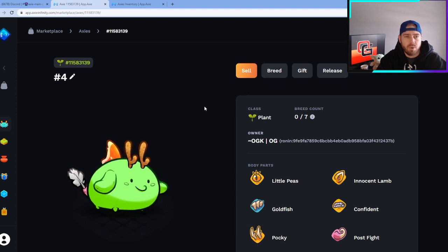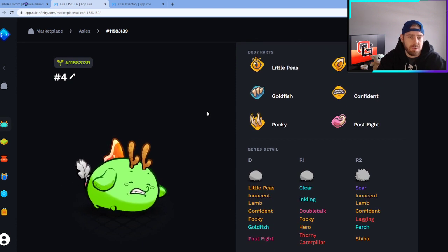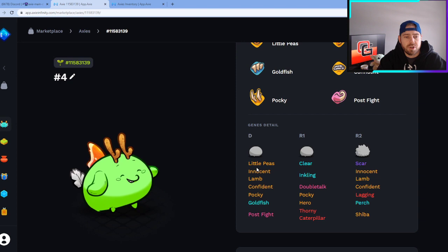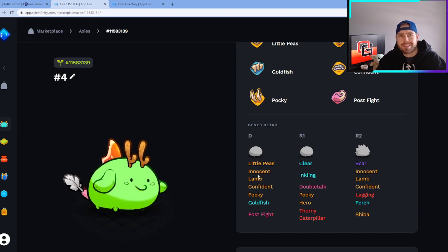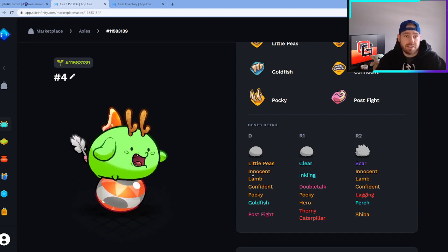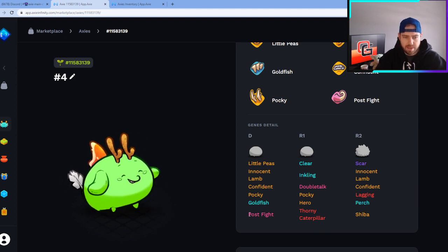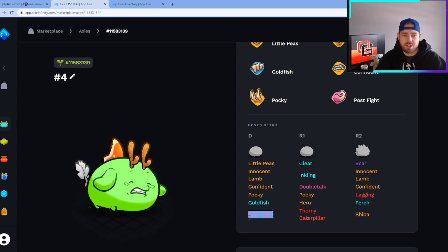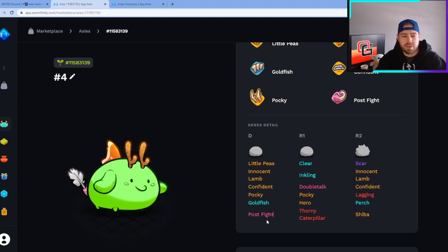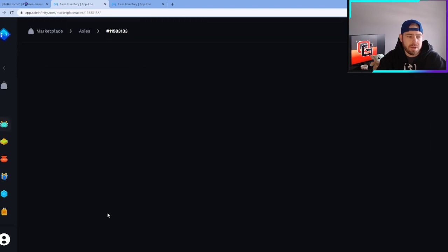Number four hatched out as a Plant. You can go back and watch breeding video number three to see the parents. We got a lot of good parts: Little Peas is great, that's what we were looking for; Innocent Lamb is a fantastic card; Confident is good; Pocky is what we wanted; Goldfish is great. But the Post Flight on the tail is absolutely not what we wanted — there was only a three percent chance to roll this, and unfortunately we hit it. That bad luck on the tail card is what makes this Axie number four.